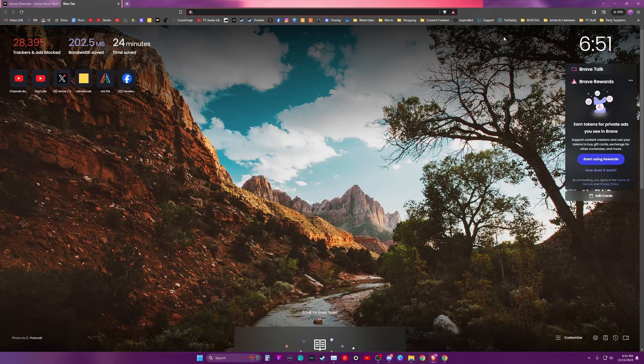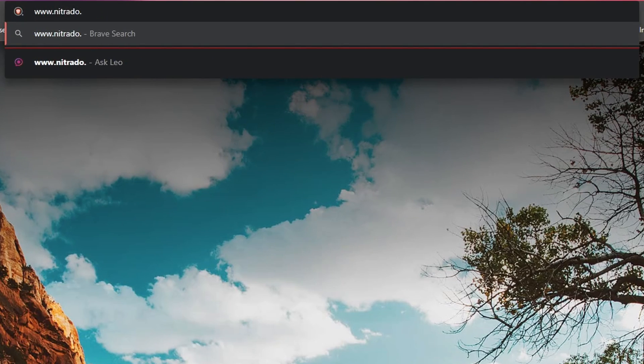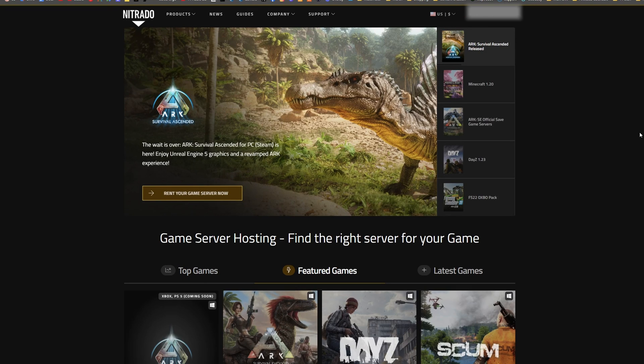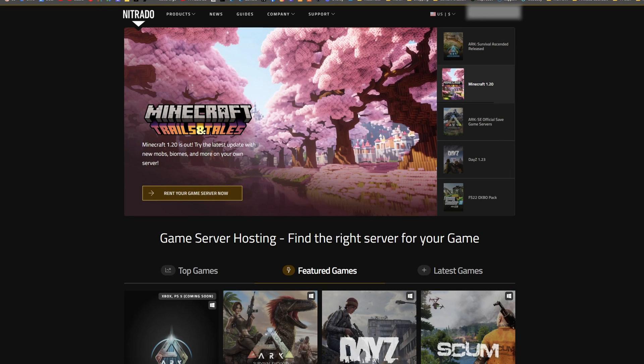If you're just logging in for the first time, you can go to www.nitrado.com or .net — it doesn't really matter, it'll forward you to the correct place. It's already automatically logged me in because I've been on here before, but you will need to set up an account.